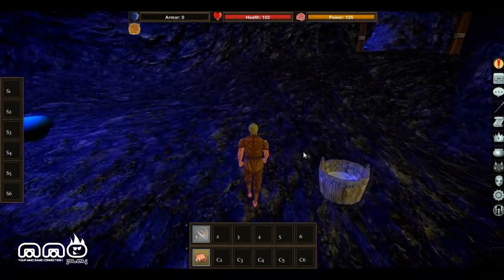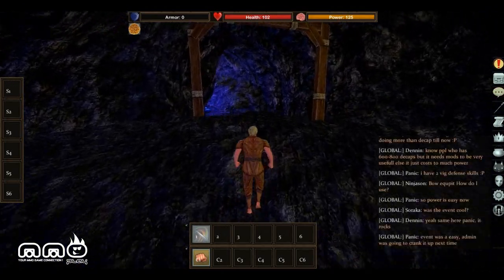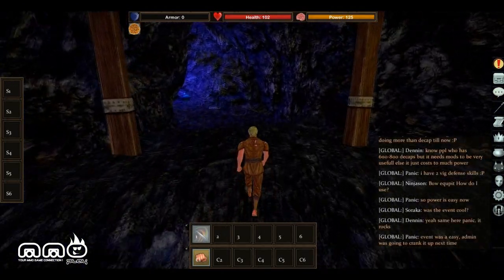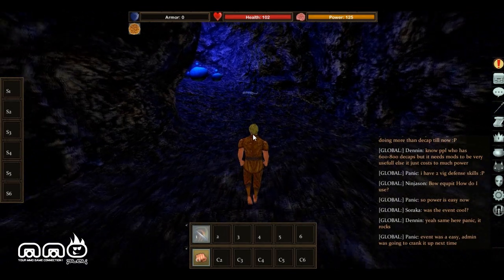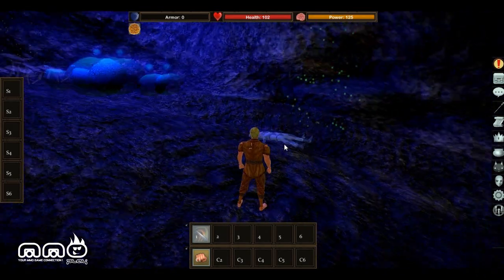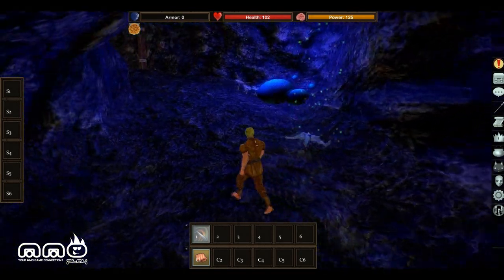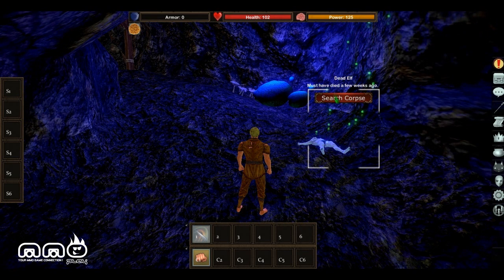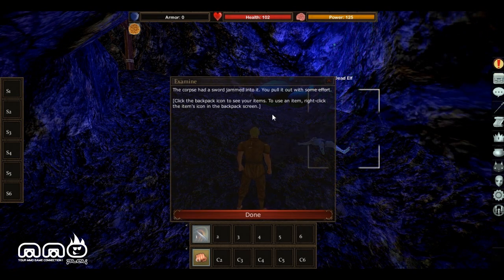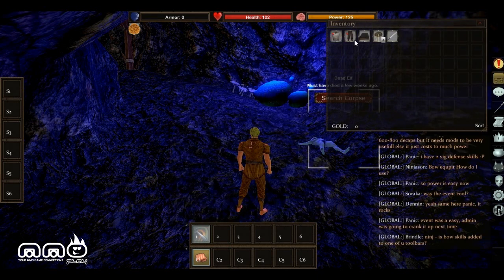We went ahead and picked all our mushrooms, let's keep continuing and exploring this cave. It seems like stuff that sparkles will be stuff we can interact with. There's a dead body over here — it's kind of interesting. Let's click on this guy: Search Corpse. Maybe we can find some gear or something. There was a sword jammed in it — we pulled it out with some effort. Let's go ahead and open our inventory.